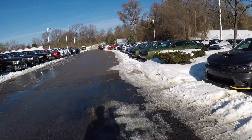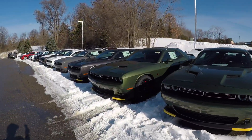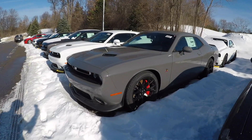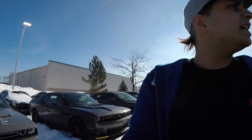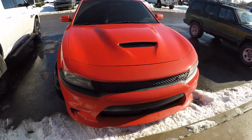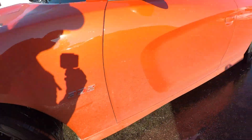He also has the Scat Pack — look at all these: you've got the F8 green, the billet silver, another F8 green. My guy keeps every color in stock. You've got the Nardo gray with the red brakes, the white — he has so many Scat Packs it's unbelievable, and Rams too. There's also a T/A right there, and those are very rare — not many dealerships keep a T/A in stock. We're about to head inside, even though we just washed it this thing is dirty again.